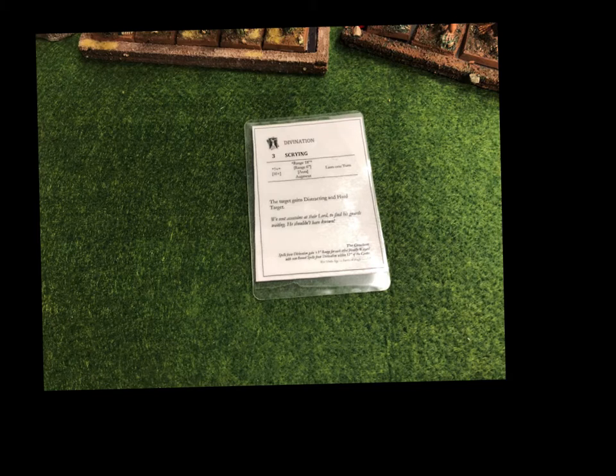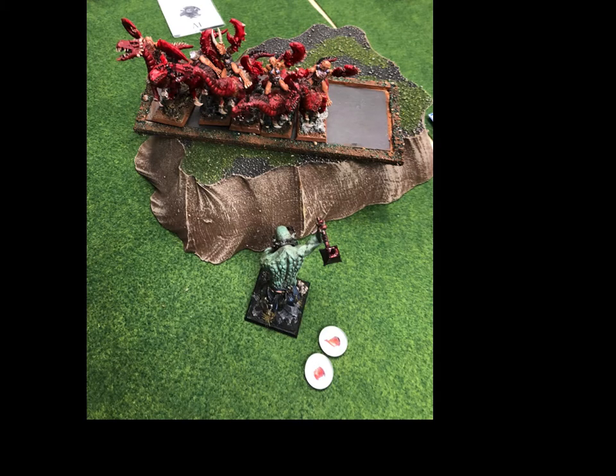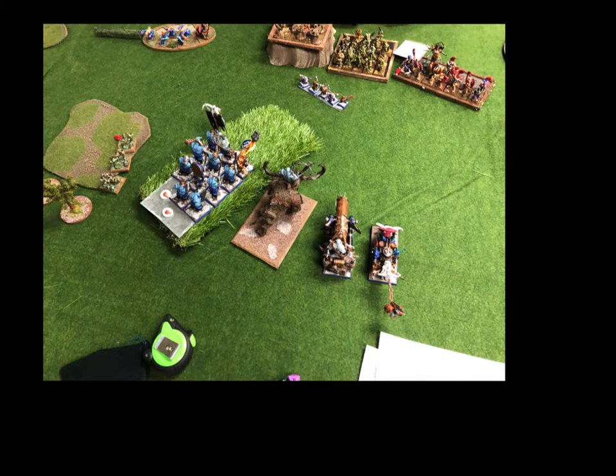Then it's his turn - in his Magic Phase he gets off another Bubble Scrying, really trying to protect his units. Unfortunately he can get the Hereditary spell off as well, which boosts the Ward save of his units - in some ways worse. I think I have to let Scrying go off once or twice this game. He charges in, does a couple wounds to me, and I totally whiff, don't do anything to him. I moved my Trappers up to chaff his two units so that my lines can advance.